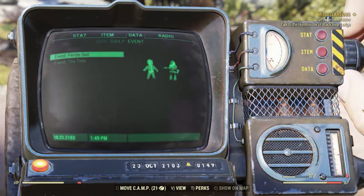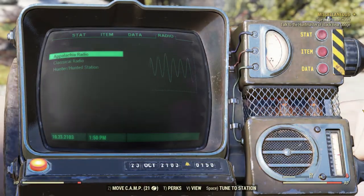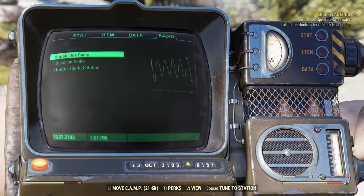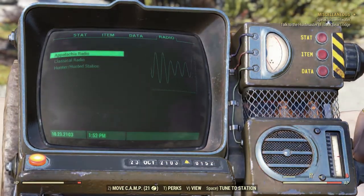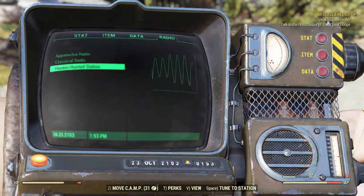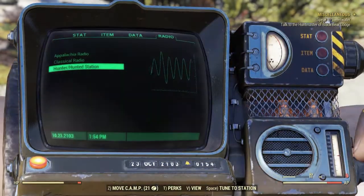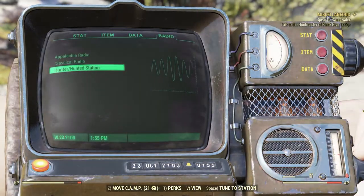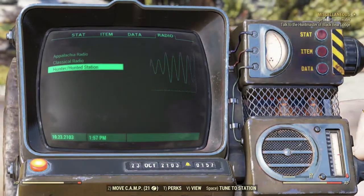Now let's go to our final tab. Press S to go to Radio. As you walk through the world, you'll find various radio signals you can listen to — from classic radio for simple entertainment, to actual mission-based radio stations that can lead you to hidden missions. Pretty cool. That covers all our tabs, sub-menus, and the controls on how to navigate them.